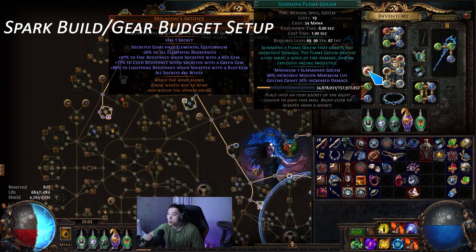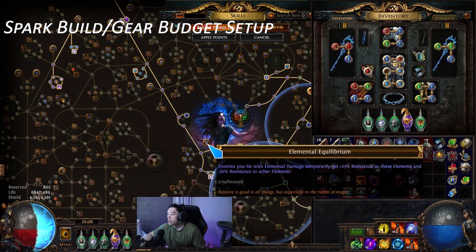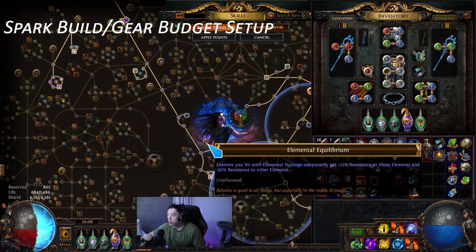About the Malachai's ring — it turns out it's not as crazy as it sounds. When you Smite, you get lightning damage, and that lightning damage actually applies to spells. So the Flame Golem does fire and lightning damage, which means Elemental Equilibrium reduces cold resistance to negative 50, but lightning resistance is only reduced by negative 25. You can only have one application of EE per element, so instead of negative 50 for both, it's only negative 50 cold and negative 25 lightning — so the damage is a little bit lower.